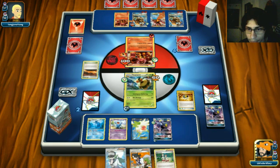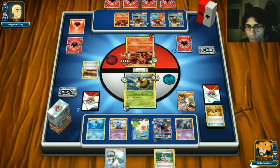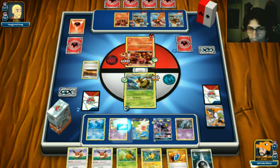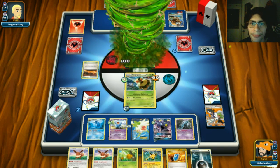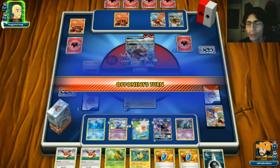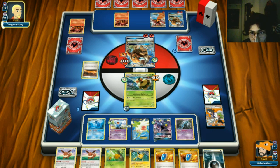We DCE the Umbreon and Ultra Ball away Umbreon and Klefki to grab UNKNOWN. We go Sycamore and need to draw into a VS Seeker or that last Lysandre to win. We float Wobbuffet and Bee Revenge - I just gotta hope he doesn't N us. He brings up Tauros - as long as he doesn't N us we win. All we have to do is Lysandre one Volcanion and Shadow Bullet, so I'm praying we don't get N'd.